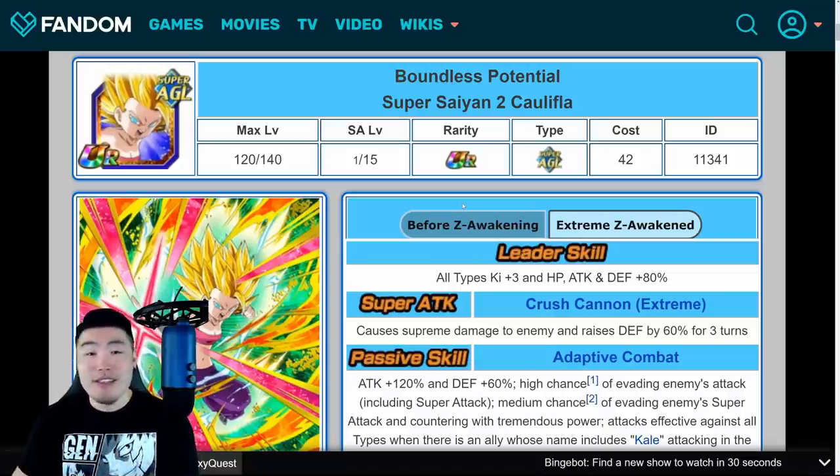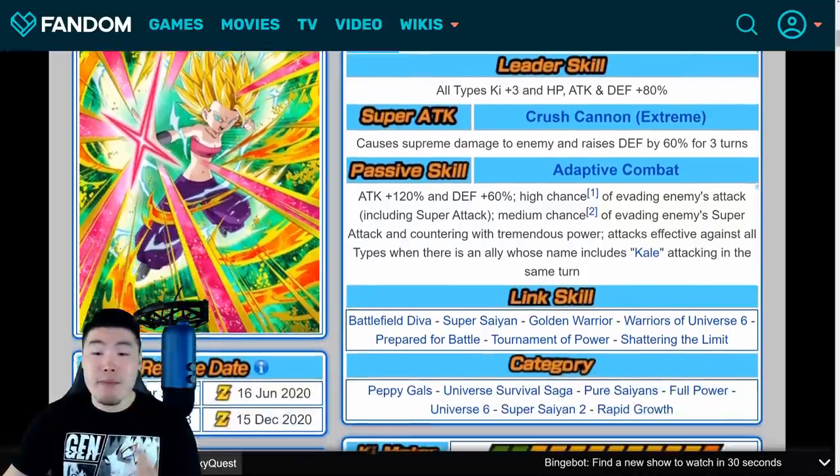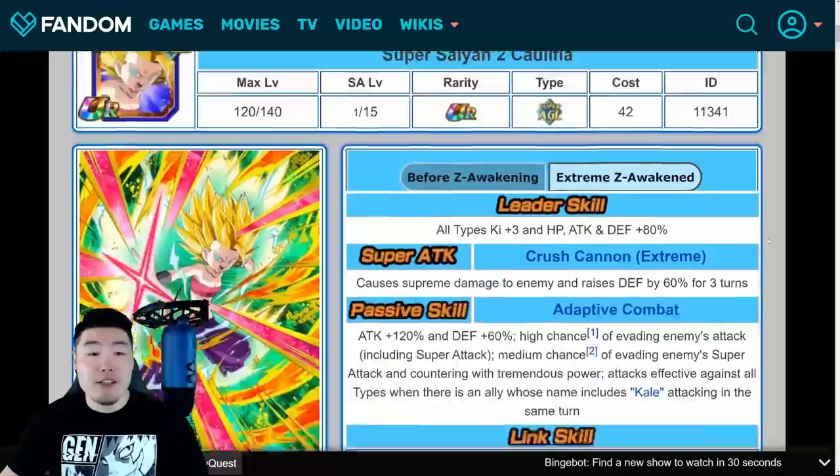Starting with Califla: her leader skill is going to be all types, ki +3, HP, attack and defense plus 80%. Super attack causes supreme damage and raises defense by 60% for three turns. Her passive is going to be attack plus 120%, defense plus 60%, high chance of evading enemies' attacks including super attacks, and medium chance of evading enemies' super attacks and countering with tremendous power. Attacks are effective against all types when there's an ally whose name includes Kale attacking in the same turn. Her max stats with the EZA will be 18,309 HP, 15,510 attack, and 11,282 defense.